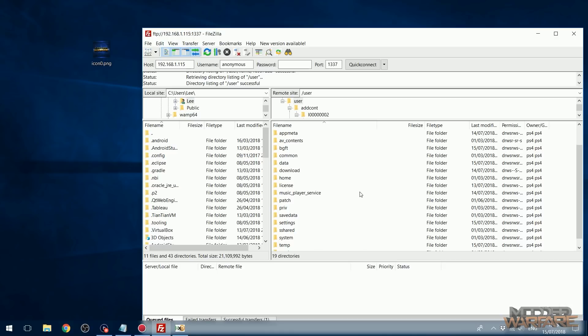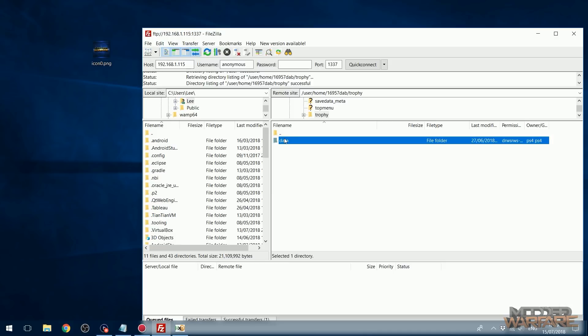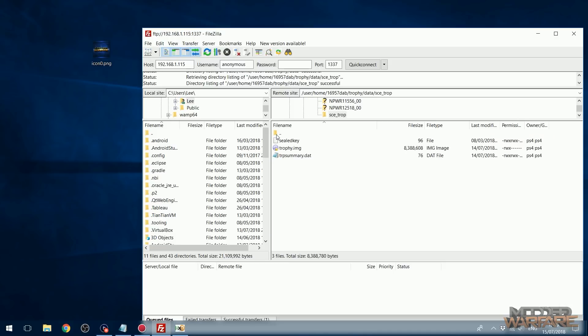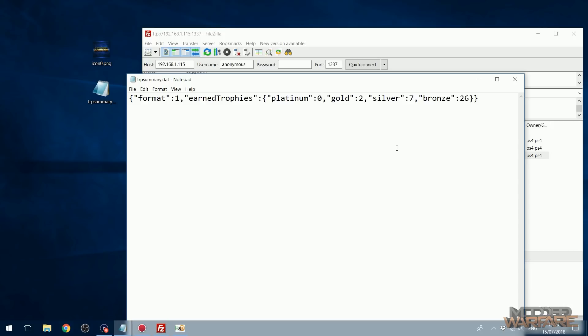There are loads of other folders in here that may have useful things — let me know in the comments if you find something I haven't mentioned. Another cool trick you can do in the user folder is with your trophies. Go to home, then the profile folder, then 'trophy_data', 'sce_trop', and you'll find 'trophy_summary.dat'. If you extract that to your desktop you can edit it — this is the summary showing how many trophies you have on your profile.